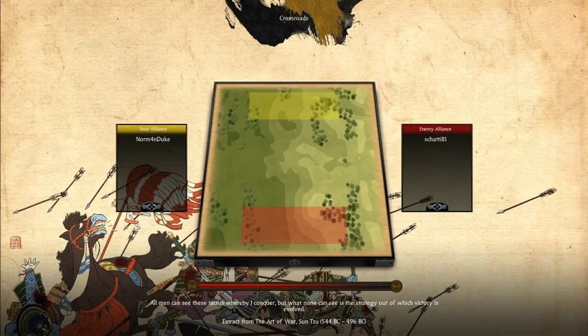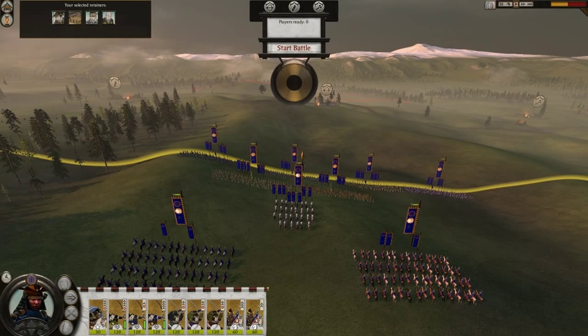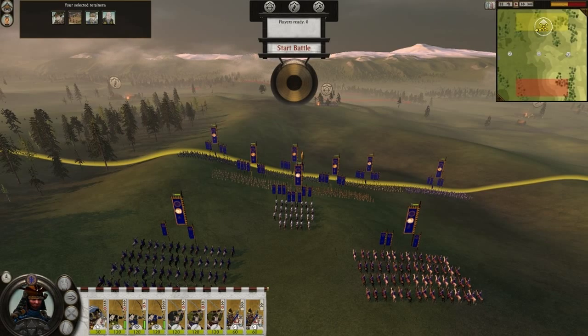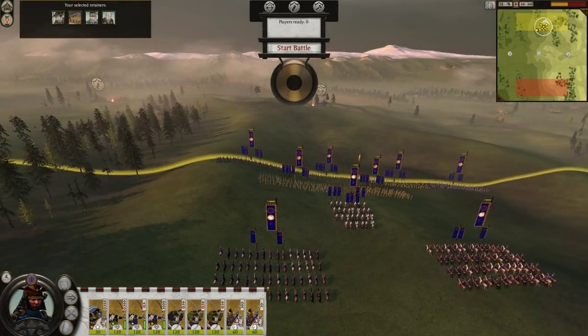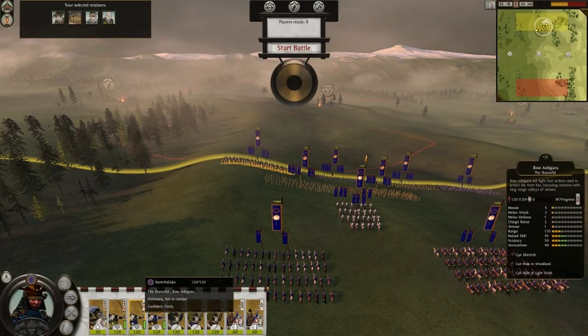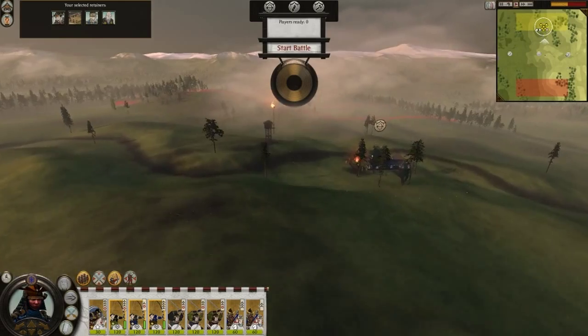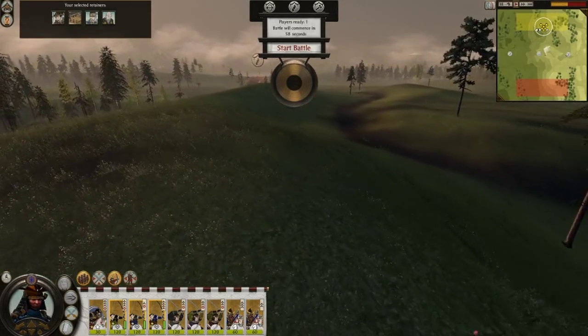By the way you can see the quote from Sun Tzu: 'All men can see these tactics whereby I conquer.' Ok, so let me open the minimap. The farmhouse is useless so I think I want to go for the Archery Dojo because it's on higher ground. The terrain is quite nice here — this is a good position for archers.